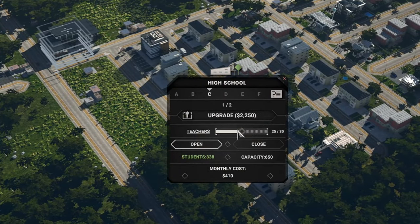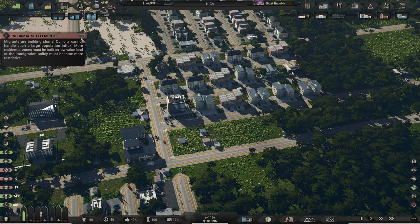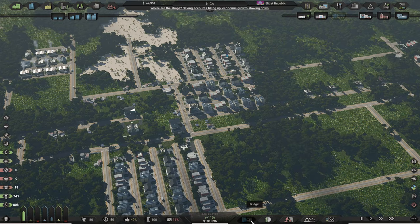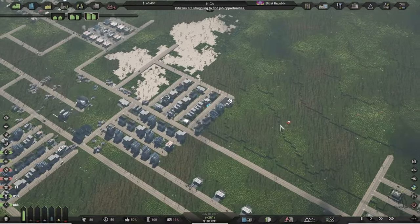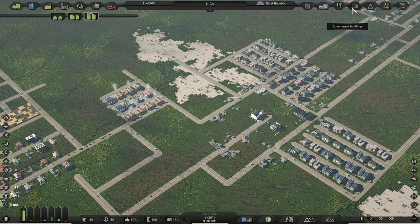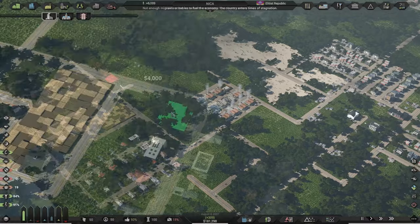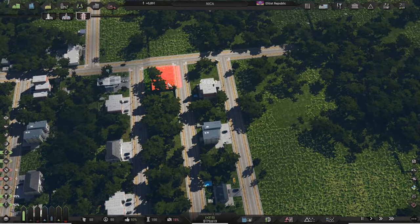After your city grows to several thousand inhabitants you will start to have several negative factors: high unemployment, low education, new slums as you have high immigration but not enough residential zones, and your income will be low. Do not panic — this is perfectly normal. First, open up the border policy window and reduce the immigration percentage from the least developed countries and increase it for the developing and developed. This will reduce new immigration and give you time to employ already moved-in citizens. Second, add religious temples into residential zones to help boost the birth rate so you do not have to rely so heavily on immigration.